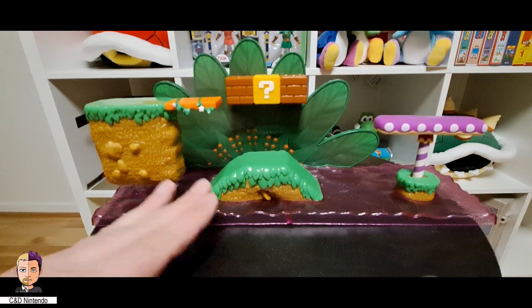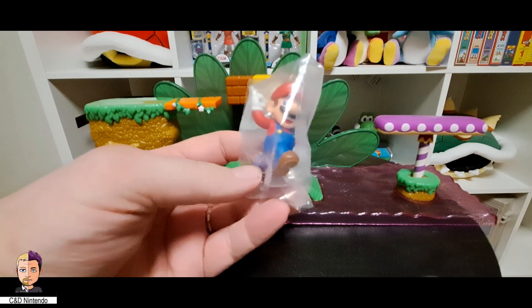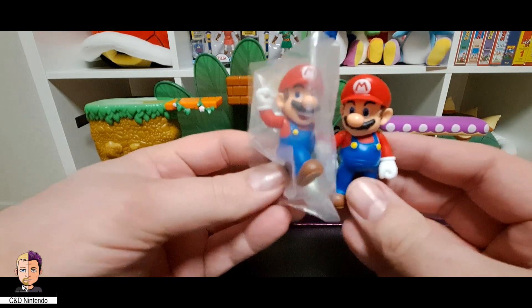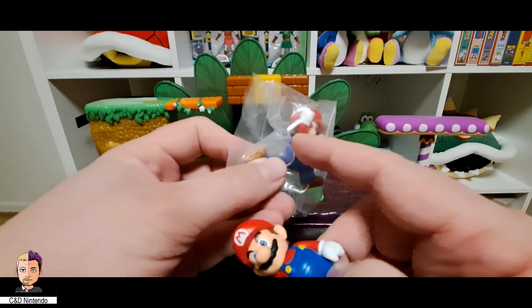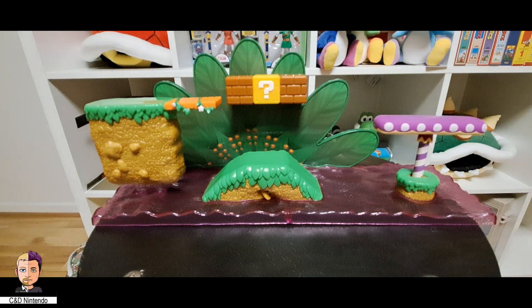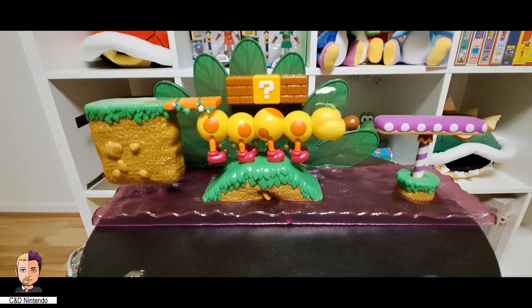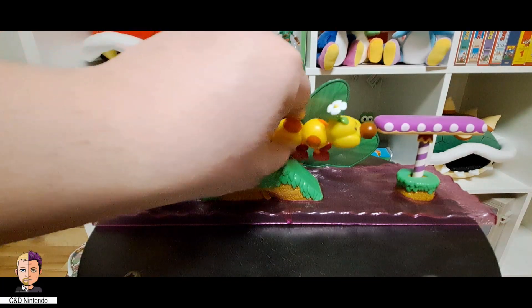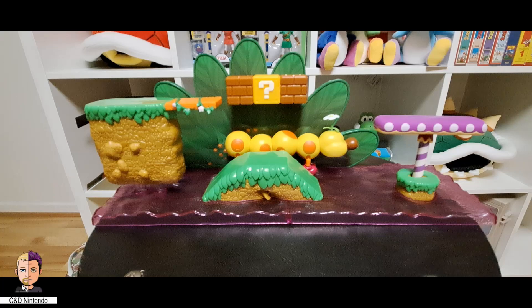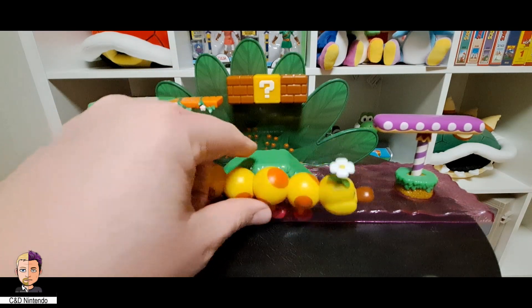We do have the running Mario here. Comparing the two sculpts you can see there's a little bit of improvement. I'm not taking it out because the pin has a habit of disappearing and I don't need another running Mario. As for the wiggler — you could put him in the back here so it looks like Mario can jump on him as he's moving through the level. You could also have him in front, but he doesn't really work that well there.